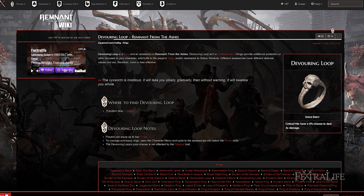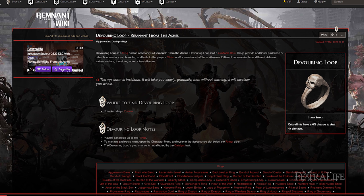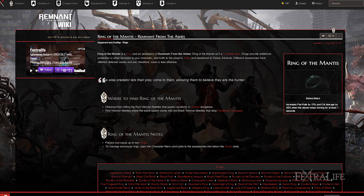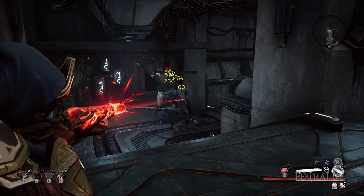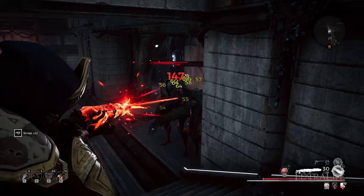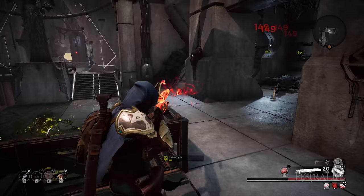Devouring Loop gives you a 6% chance that a critical hit will deal 4 times the damage. Ideally you'd have a very high critical chance before using this ring and won't likely need it until you reach endgame and have most of the pieces of this build. I like to swap this ring in and out with Burden of the Gambler depending on what boss I'm facing. Ring of the Mantis increases your fire rate by 15% and critical hit damage by 20% if you haven't moved for 1 second. This is an exceptional ring once you have the Radiant set and can really help boost damage. I like to shoot for about 80-90% critical hit chance with all buffs up if possible. If you're going to use the Devouring Loop then you want to try to get to 100% if possible for maximum performance. I like to pair Ring of the Mantis with Braided Thorns, though you can also pair it with Burden of the Gambler.